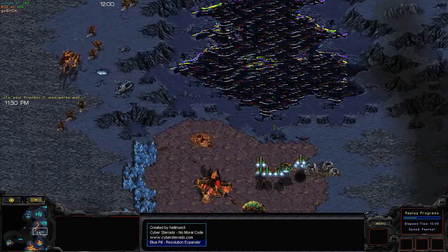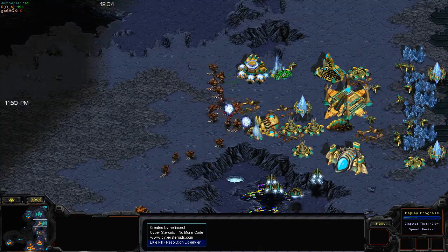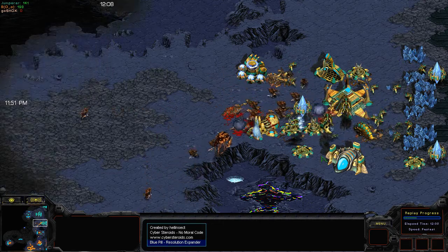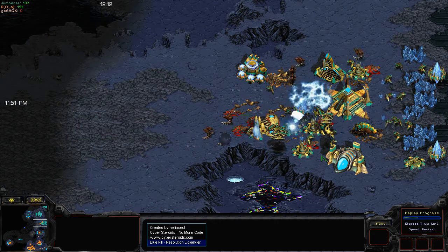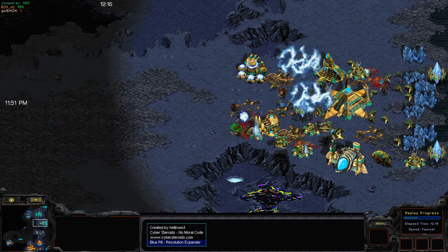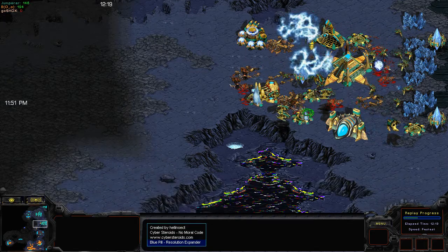Jumper is dropping Reavers again on B-Face's third base, and B-Face is going to counter by sending his Hydralisks straight to the main. But Jumper does have a Reaver there along with four cannons and probes — probes are pretty beastly at holding off Hydralisks, they mess up their AI. Nice D-Web there on the Hydralisks — that's where D-Web comes in handy. Jumper's going to be able to hold off here.